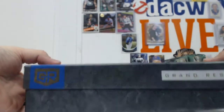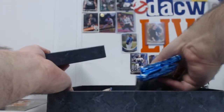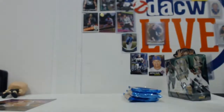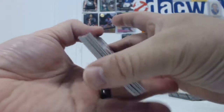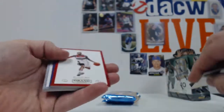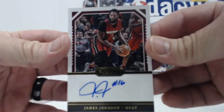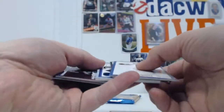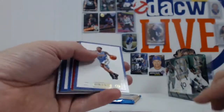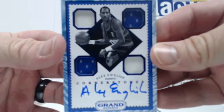Grand Reserve — two autographs, including one on card. Murray insert. James Johnson Auto, 87 of 99. Extra thick card. Dion Waiters inserts. Got an Alex English Quad Relic on-card auto out of 49 — 25 of 49.